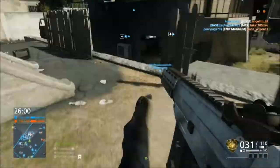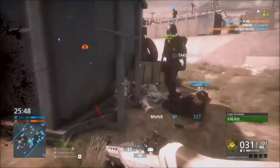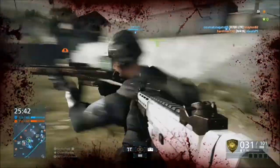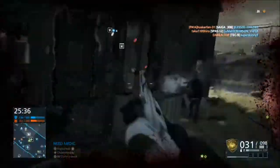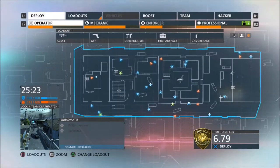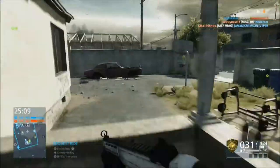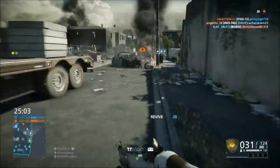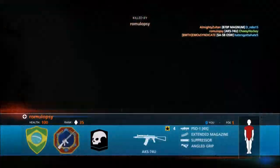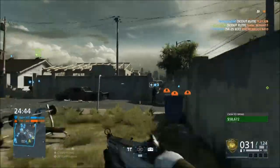The max magazine size is 31. Rate of fire is 700 RPM — not that bad, even though it's not really great for an assault rifle. Guns like the M16A3 would definitely outclass this, and I get killed by a ton of people using M16s or M416s.